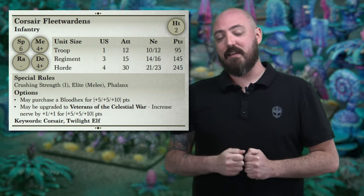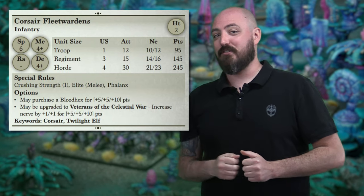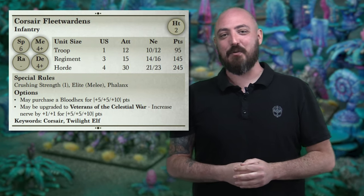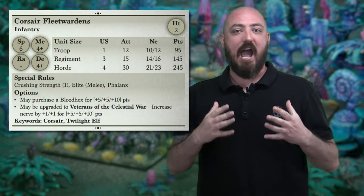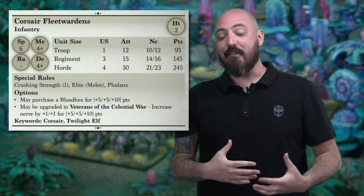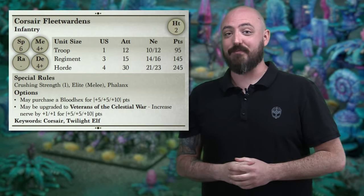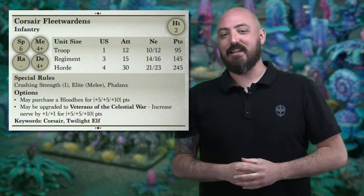If you want, you can give them an upgrade to their Nerve level as well. This is just one source of an increase to their Nerve, and there are synergies that increase it further with the Hero options, making this a really stout unit. I love the Regiment level especially — what you can do to their Nerve means you can put these guys up against a cavalry unit or any kind of unit you really want to stop a charge from and be very successful. If you want to crank out a bunch of attacks, you can find offensive synergies later in the list as well.